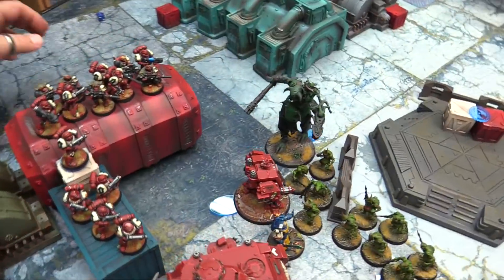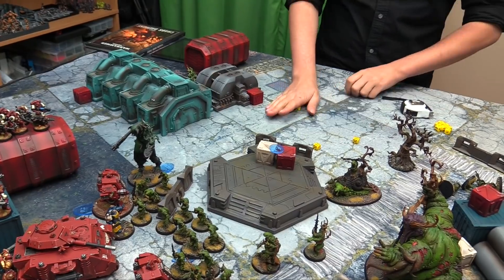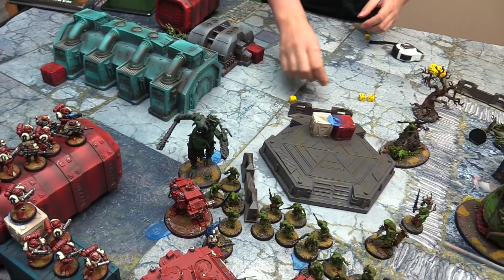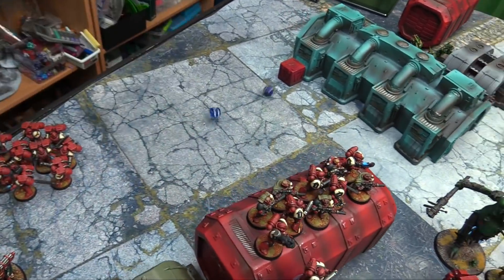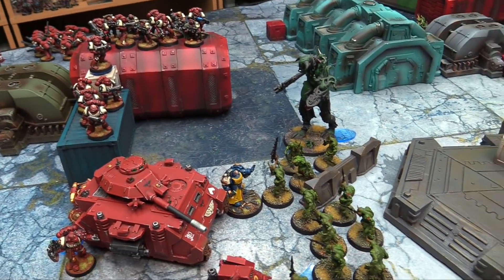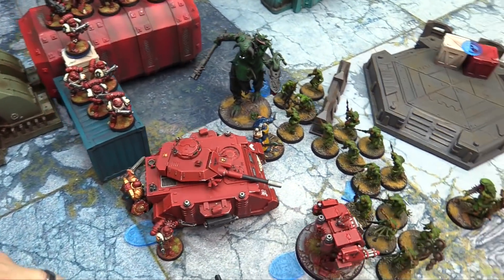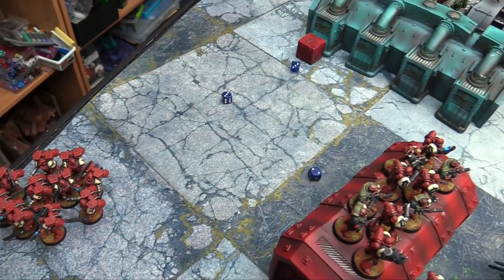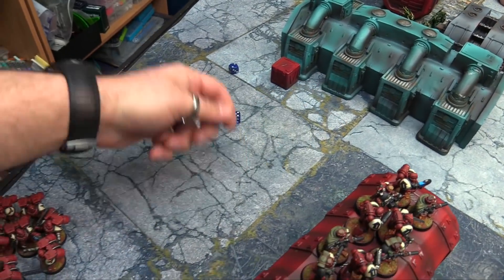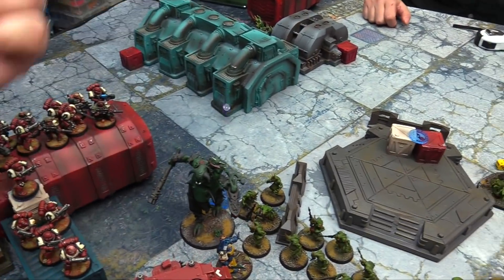Slimux charges and makes it in. The Predator fires overwatch — hitting on sixes — a couple hits, one wound through, no save fails. Slimux gets into base contact. The Assault Cannon fires at close range — rerolling — two hits, threes to wound, rerolling ones — two wounds, five-up saves needed, one wound through. The Storm Bolter fires on sixes rerolling — four hits total, wounding on fives — one wound through. The Predator tank gets hit with tracks — four-up armor save, survives. Slimux then attacks the Librarian — three attacks on threes, wounds on fives — one wound at minus three, five-up invul, saves it. Slimux attacks the tank on sixes — one hit — hits with tracks as well.